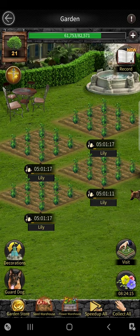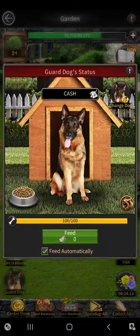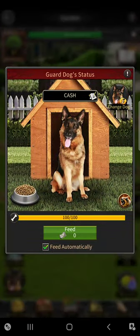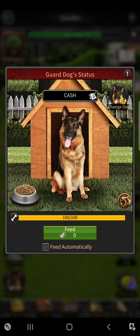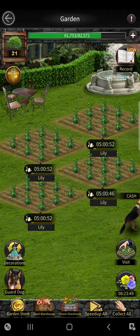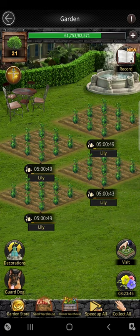On the left there is the guard dog. If you click guard dog, below the feed button there's something that says feed automatically. That unlocks over time as you increase your VIP level, and it'll allow you to feed your dog without having to constantly click the button every time the percentage drops from 100 to zero. You want to keep it on feed automatically because if the dog runs out of food he stops protecting your flowers and people can steal from you easier.